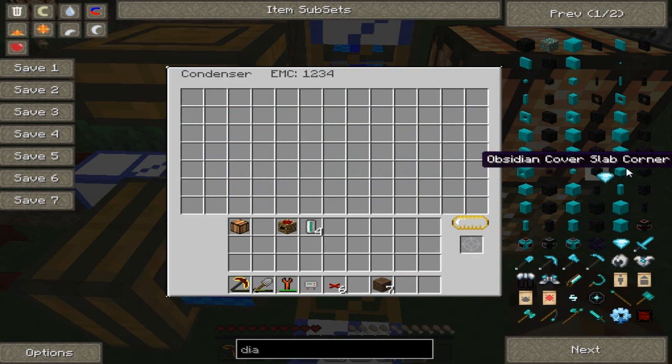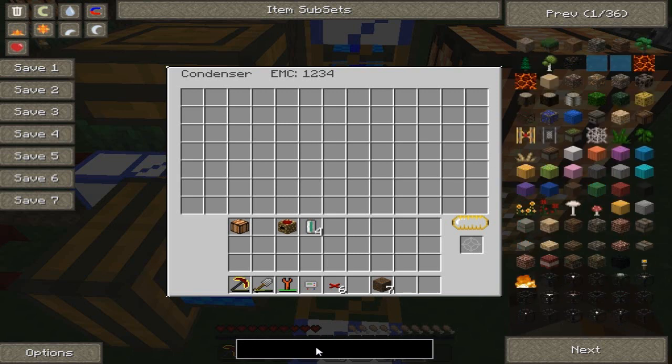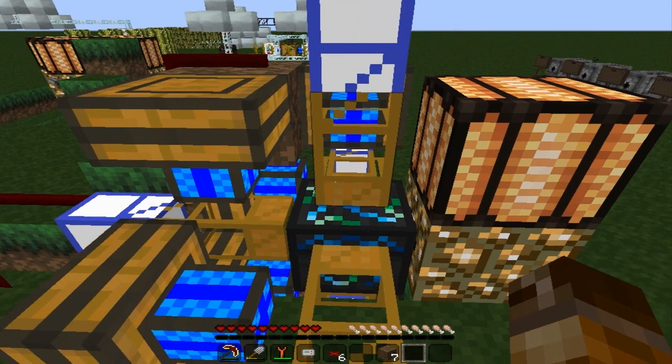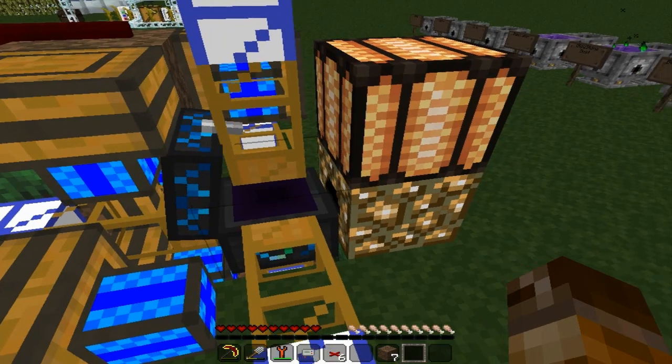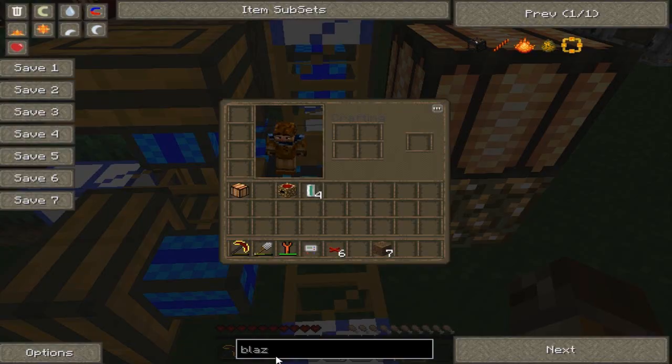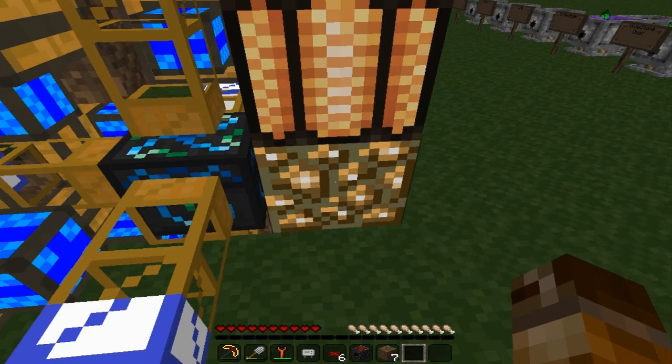I thought I would use a diamond as fuel but they're way too expensive for what we're trying to do, especially with only one collector next to the duplicator. So let's try some blaze powder. I'm changing the channels of the teleporters to take the blaze powder over to the crucible, and in just a second I'm going to update this design and try to make it a little bit more efficient - because as it is right now it's going extremely slow.